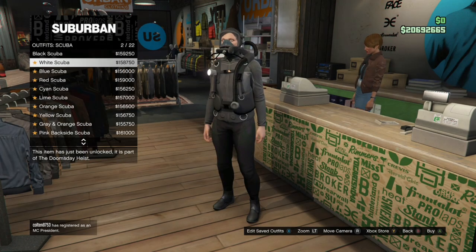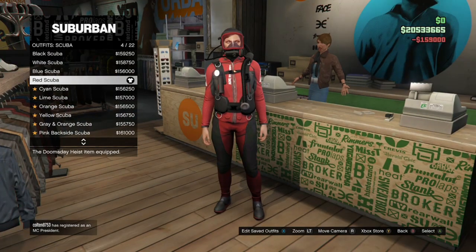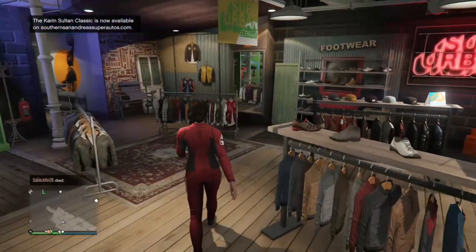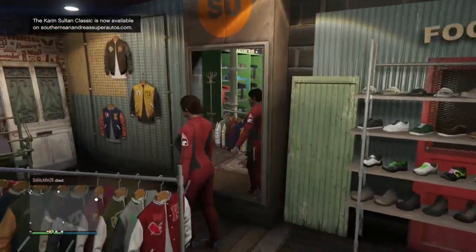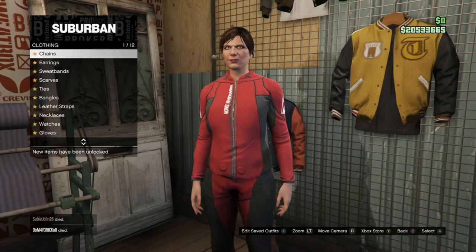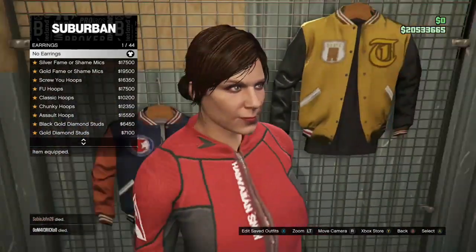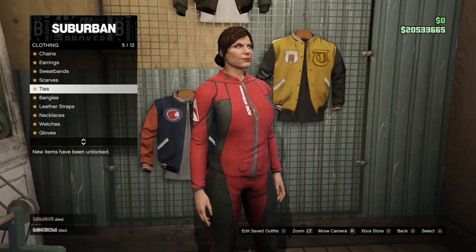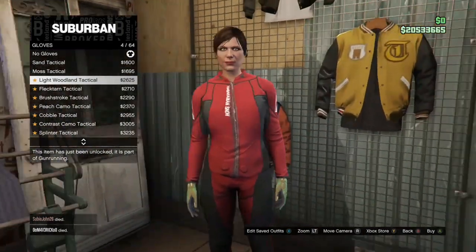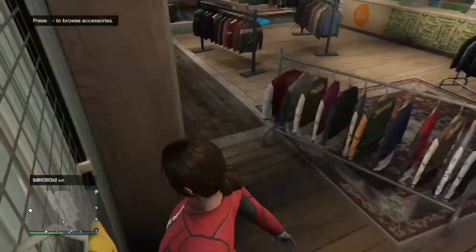Once you buy the red scuba outfit, back out and go to Accessories. Go to Earrings — some female characters spawn with earrings by default, so if your character has earrings, go ahead and take them off. Then make your way down to Gloves and purchase the Light Woodland Tactical Gloves, which are number four.